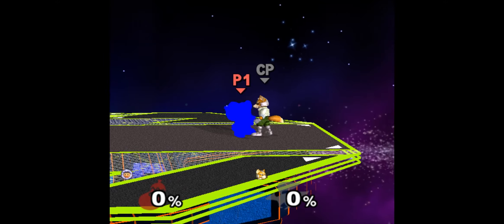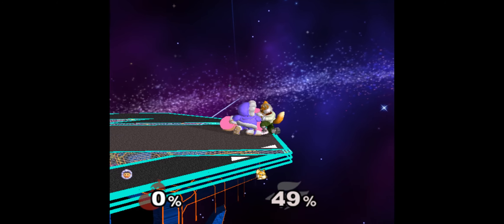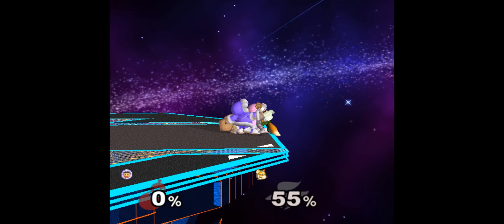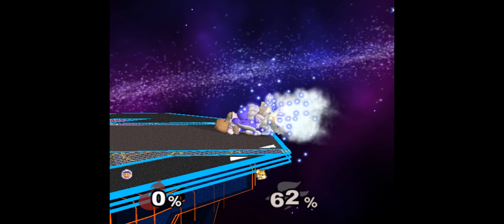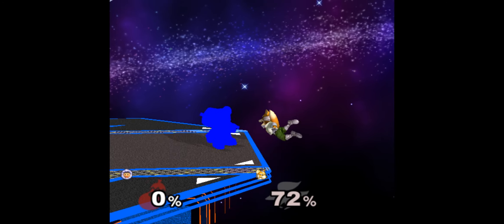First, let's talk about how to get the most percent out of each hard earned grab. You can usually connect a grab to pummel to Nana blizzard, then to a throw. Alternatively, to get even more you can do a grab to pummel, then f-tilt with Nana, pummel again, blizzard, then go for down throw and follow up with one of the throw follow-ups I'll go over shortly.